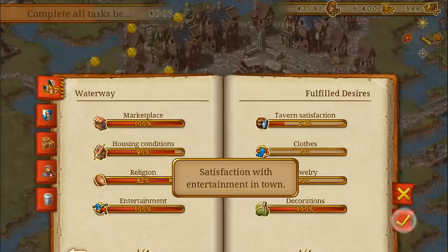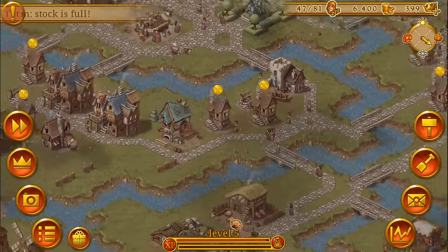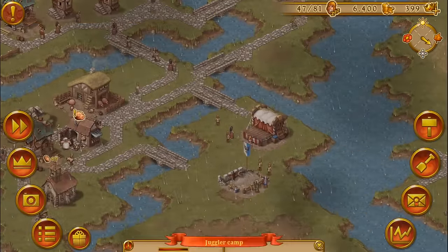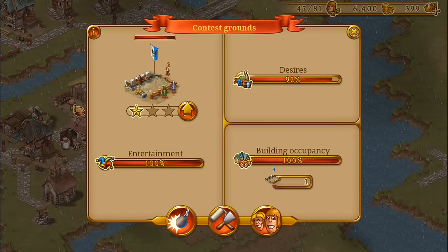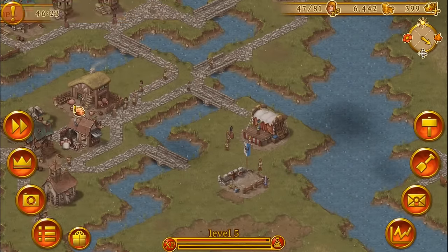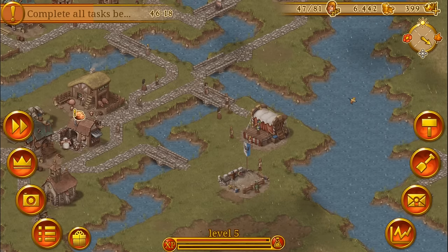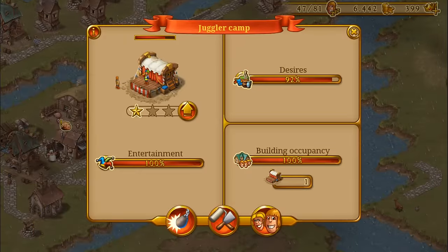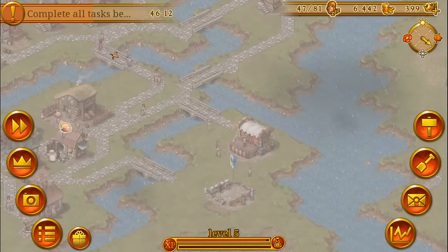Here you can see the fairground, one of our new entertainment buildings where your townies can conduct festivities, have a lot of fun, and enjoy themselves. The fairground raises your happiness temporarily by 20%. If you want to raise entertainment satisfaction in town, conduct festivities or build a juggler camp — also a new building — or some contest grounds. At the contest grounds, your hunters and soldiers can take part in archery contests. The juggler is self-explanatory: he juggles, spits some fire, and entertains your townies.